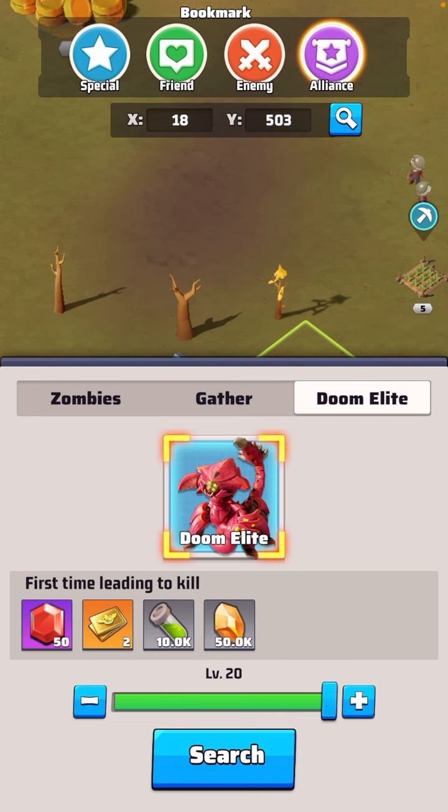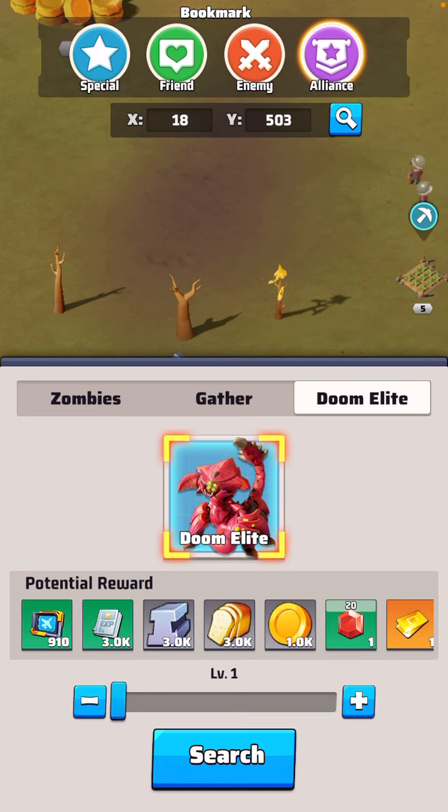Same thing applies to doom elites — you have to progress one at a time. I know I cannot do a level 20 doom elite; I've already tried it. You need teammates with high virus resistance to take those down.